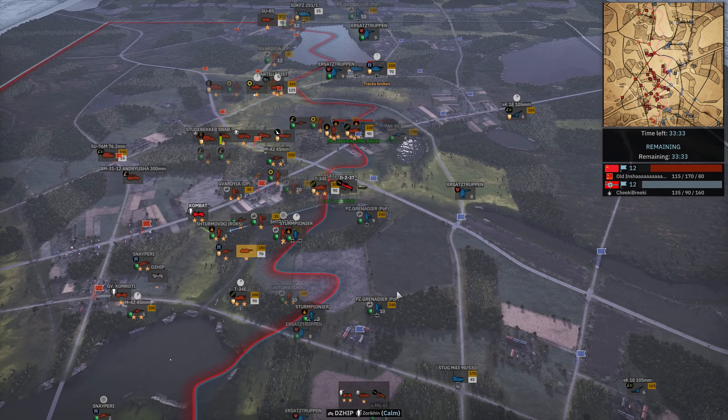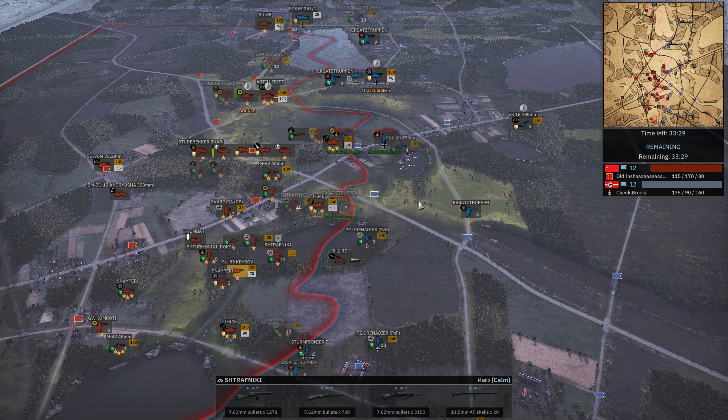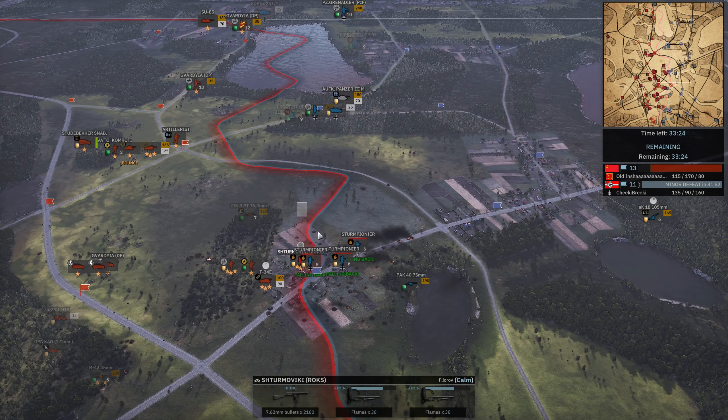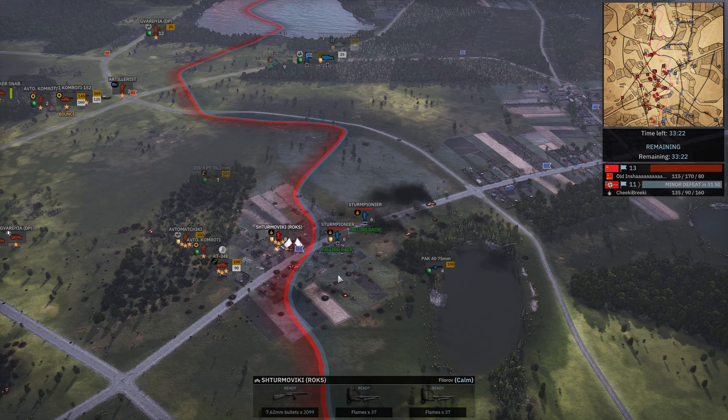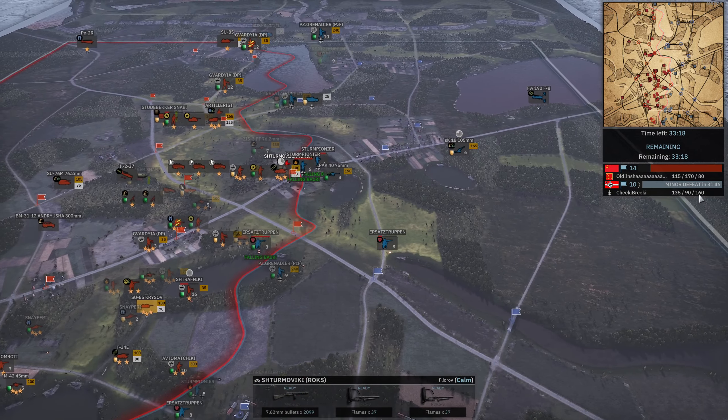Going to get a good bombing run on the ISU — here's hoping. Strafniki forcing them back and going to be able to exert influence over this flag. This flag is once again almost being taken — all these units are falling back. So the Sturmoviki Rocks are going to have free reign. That's 14-10.